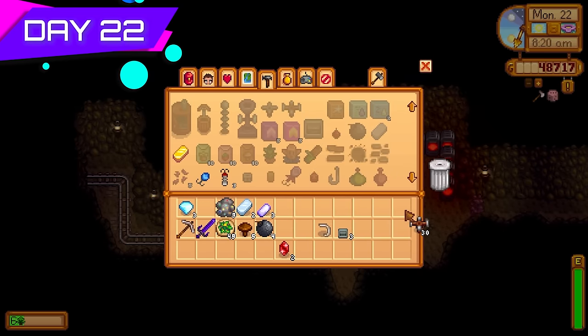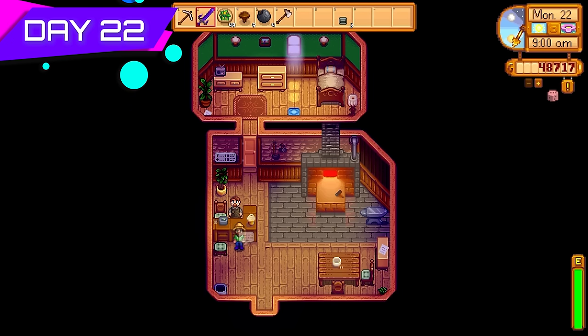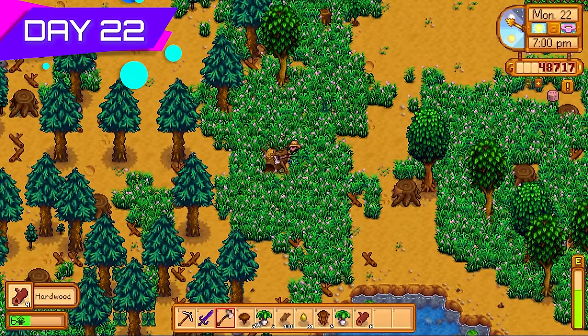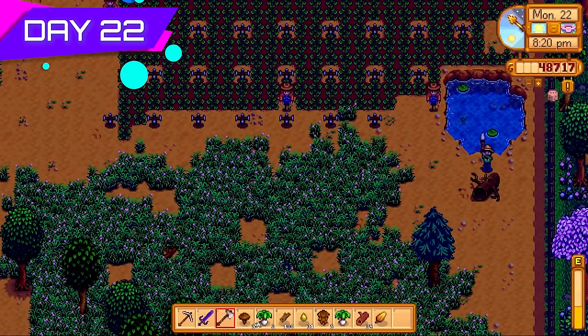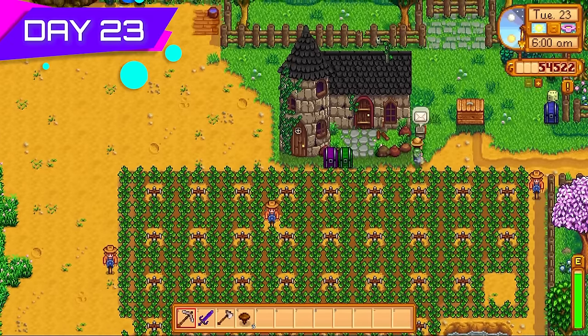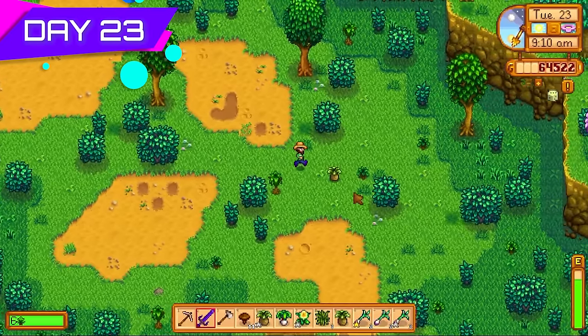Got my steel axe back off Clint. With the steel axe I can get rid of large and regular tree stumps all around the farm, which gives pretty nice foraging XP too — 25 foraging XP per stump destroyed, plus hardwood as a bonus. Day twenty-three I got my 10,000 gold from Mr. Qi in the mail and spent the day running around collecting forageables.